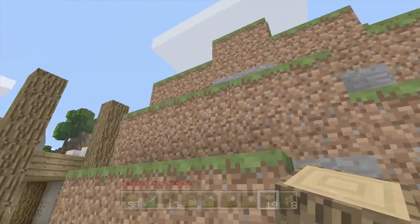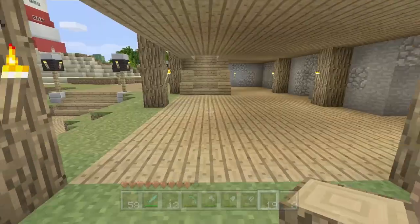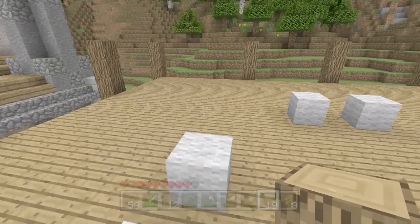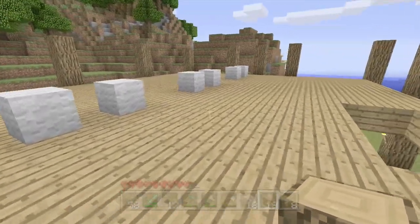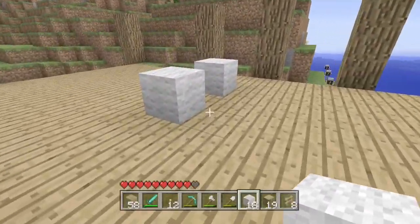I want to put a giant sign here on this little hill for the motel — I think that'd be really cool. I'm calling this, well, if I finish the whole thing in this video I'm probably calling it Motel 3 or something. But if not, I'm probably going to call it Motel 7 because it only has seven rooms. I think that's a cool idea to put a sign over there so I can have a motel sign.